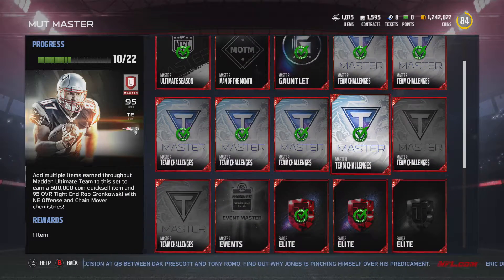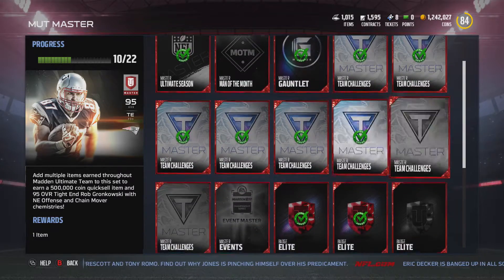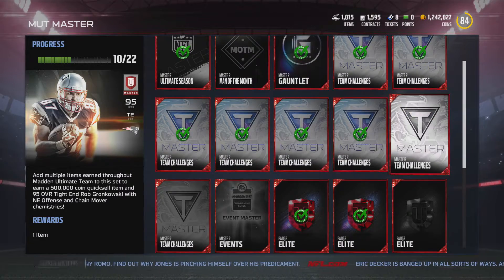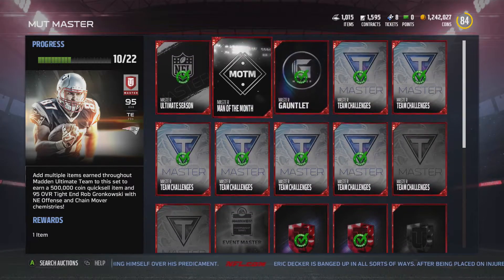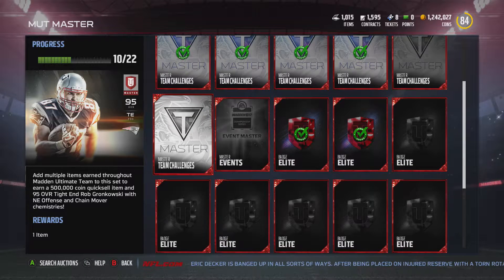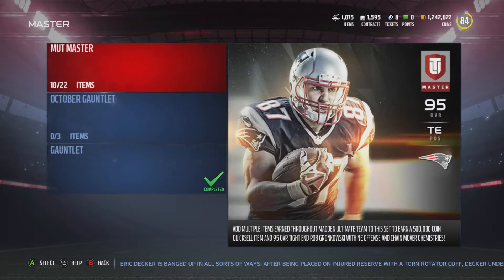Once you do all these challenges — which takes so much time — you could spend that time doing other things and enjoying the game more. I know some of them are fun, but team challenges, I don't think anybody enjoys that. That takes so long. So 300k for the Elite Badges, and about 400k — that's 700k already, just from Elite Badges and this one Man of the Month collectible. Gauntlet and Ultimate Season you should do anyway because those are really good rewards and they're fast. And then there's the 100 competitive badges.